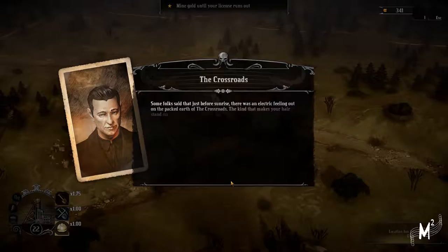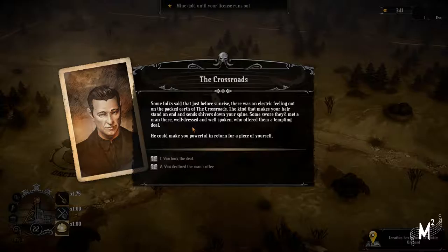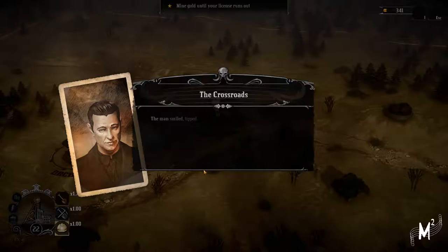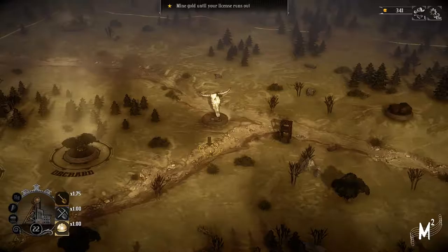Some folks say there's an electric feeling out on the land that goes up your spine. Some swore they met a man there - well-dressed and well-spoken. He offered them a tempting deal - he could make you powerful in return for a piece of yourself. The man's smile tipped his head, turned on the hill, and left the crossroads. After a few steps he had disappeared, though the night was crisp and clear.